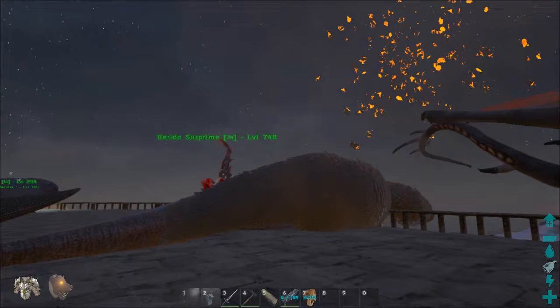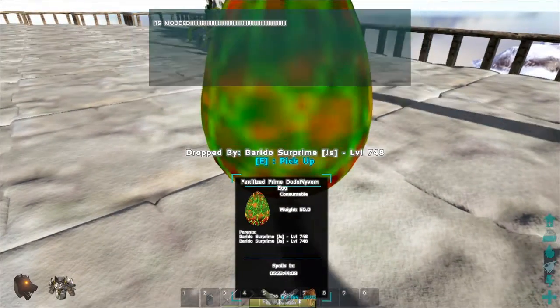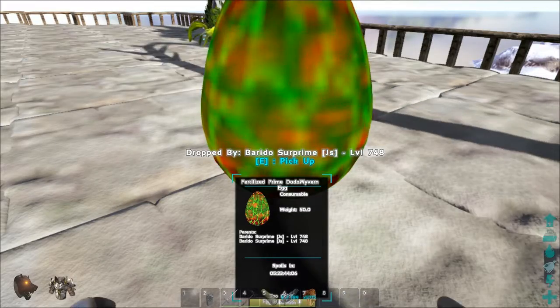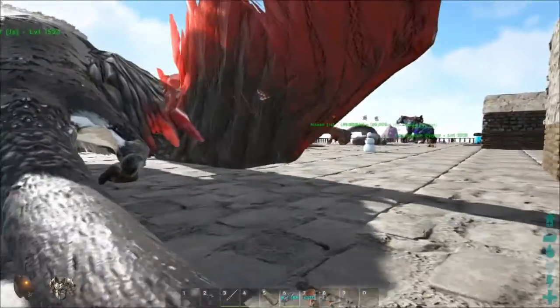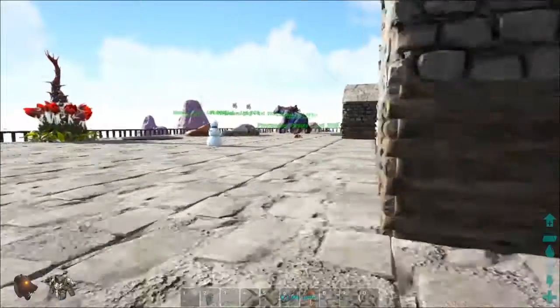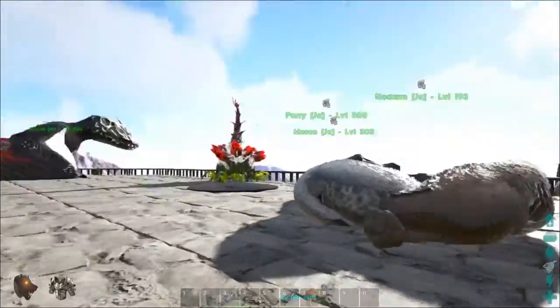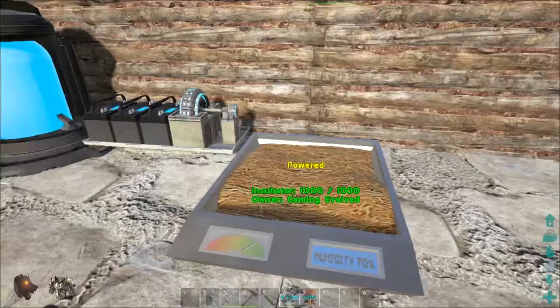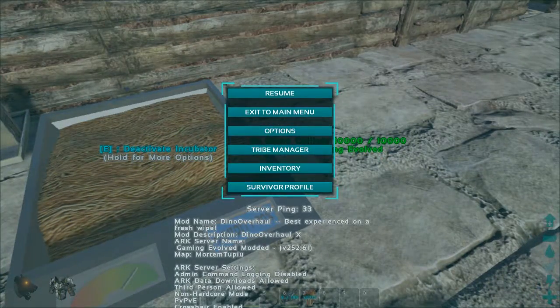Maybe some kind of effect happened. Burrito supremo baby — I get a baby wyvern! Oh my gosh, this is going to be so cool. I know Syntac had an issue where his tried to kill him, so I'll be back once I know this thing's not going to cause trouble.